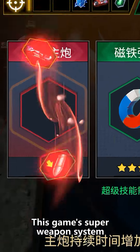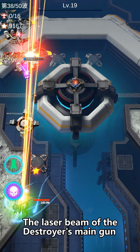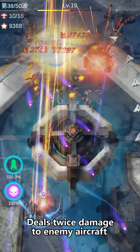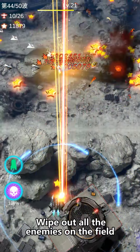This game's super weapon system can evolve the main gun into a super main gun. The laser beam of the Destroyer's main gun is now red as well, dealing twice the damage to enemy aircraft. A barrage of cross laser cannons wipes out all the enemies on the field.